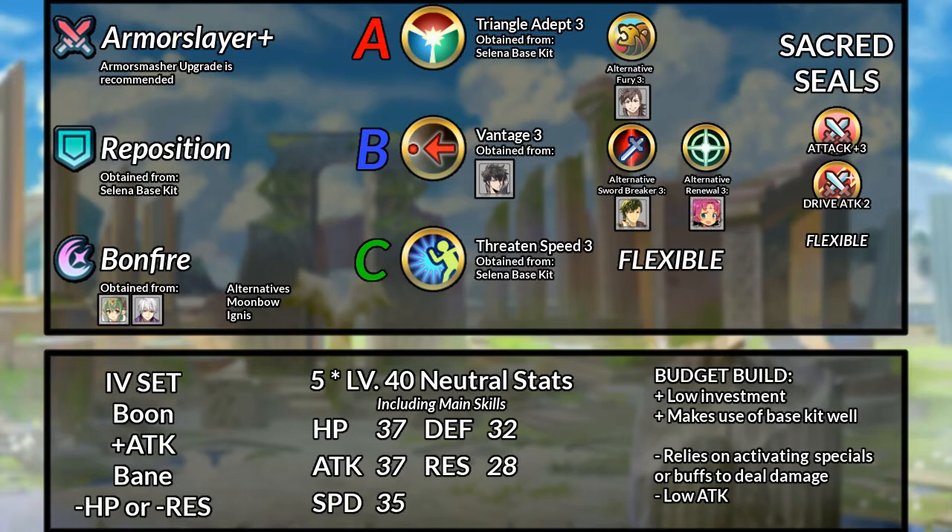Taking a Breaker skill, Vantage, Desperation, Drag Back, or Renewal are all great options. For the C slot, go with something that buffs your team, otherwise keep her Threatened Speed. For the seal, anything that can buff the team works. Otherwise, go for something that can improve Selina's combat, like Attack+3 or Quick Riposte. Finally, for the Boon we take Attack, and for the Bane, either HP or Res.